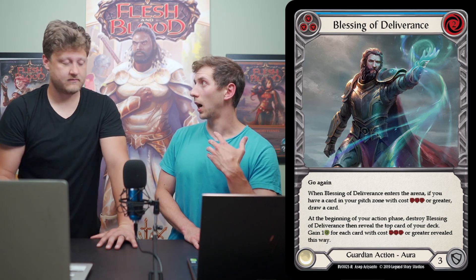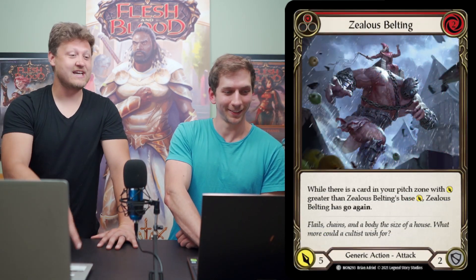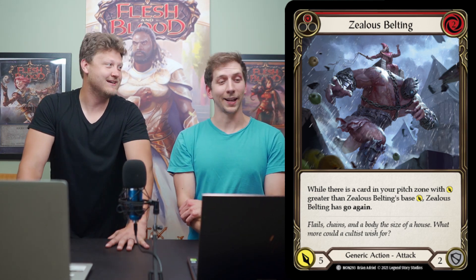Spoiler alert — there are a lot of attacks in this deck, but not a lot of them are useful, and we'll get into why. What we do well is grind out with our weapon while defending. The weapon itself can hit for four or six damage, so if you can get it to six, that's even better. For instance, Blessing of Deliverance gives you life gain and a free card, then you hit into a six — that's amazing. Even better, Zealous Belting into your weapon: pitch one of those attacks we're advising you not to use, get the go-again on Zealous Belting, pitch another blue and swing — four, six, three cards, 11 damage. That's fantastic, efficient damage per card right there.